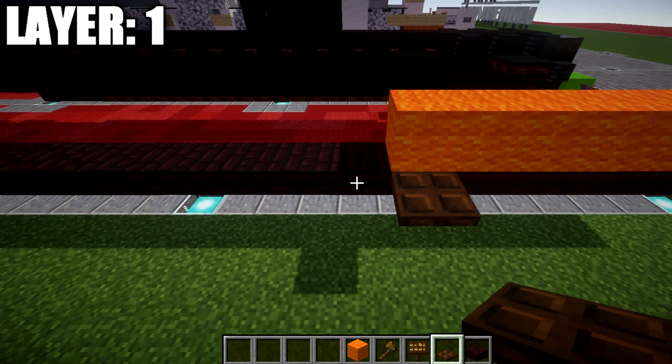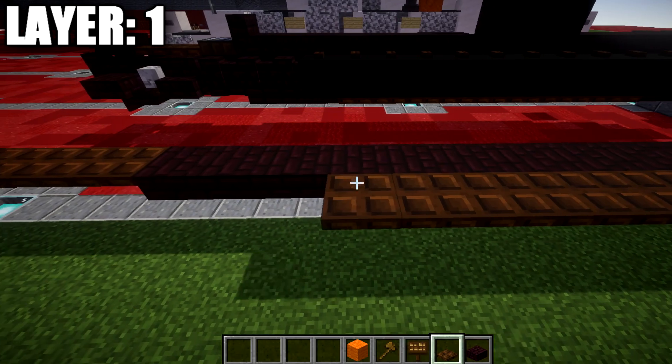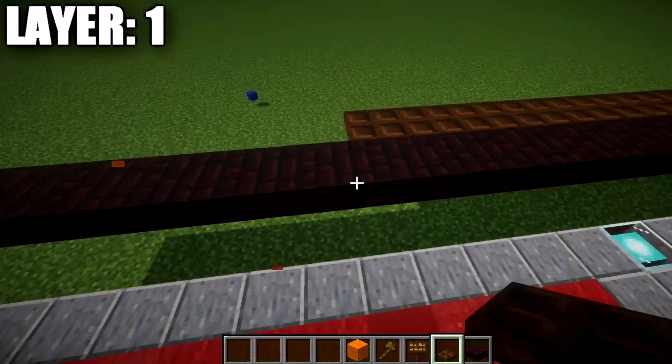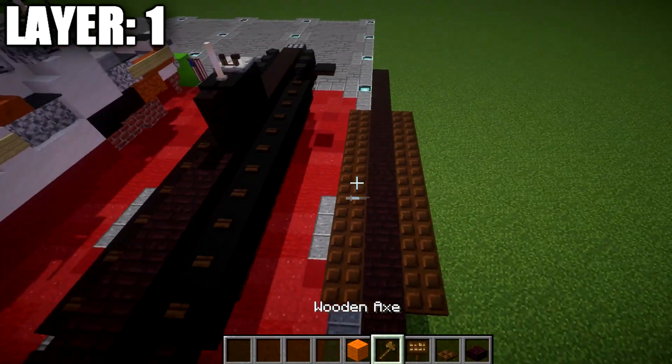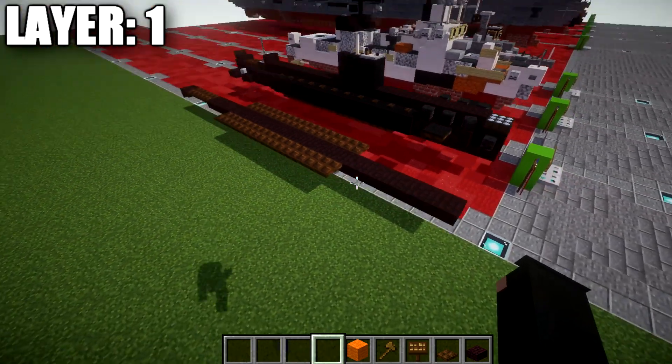We're going to place down a dark oak wood trap door. After this dark oak wood trap door, we're going to go back 8 blocks. After that's done, we're going to go over to the other side and do the same exact thing. And once we have that all complete, that wraps up layer number 1.